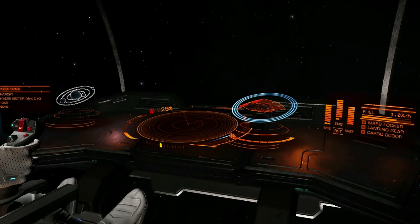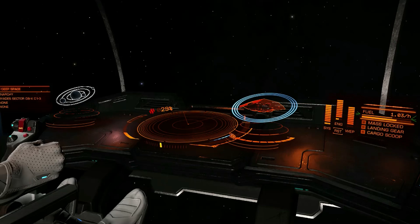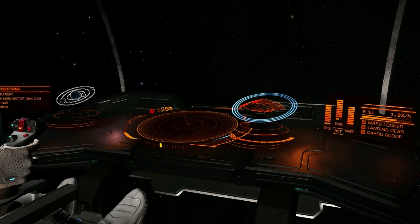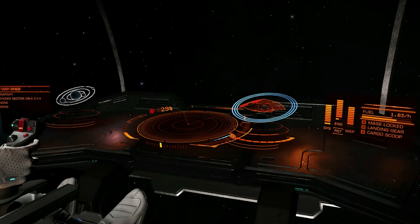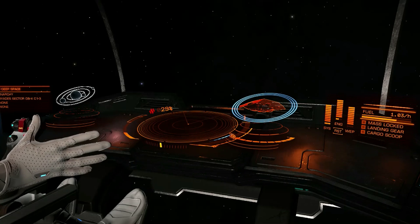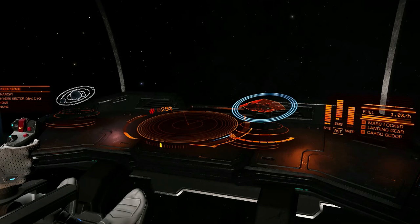Immediately below that is the reservoir. Every ship has a reservoir, and its size depends only on the type of ship. For a Zorgon Peterson Hauler it's 0.25 tons, for a Lakon Asp Explorer it's 0.63 tons, for a Faulcon DeLacy Anaconda it's 1.06 tons, for example. There's nothing you can do to change the size of the reservoir.